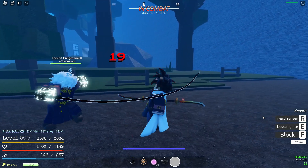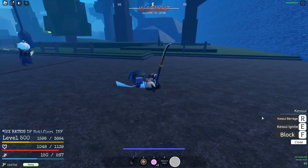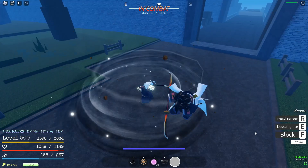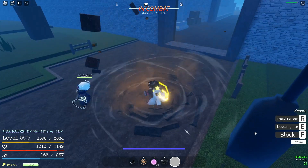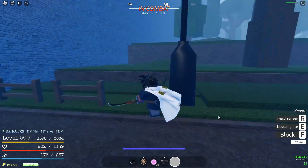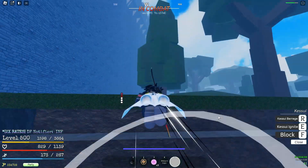Next up we've got Vera's Whip. Here are the M1s — I think this might have extra range, let me know down below if you know. The first ability, the E, pretty much just spins them around and slams them straight down — they also get stunned. This whip is incredibly strong. Let me know your thoughts on it.